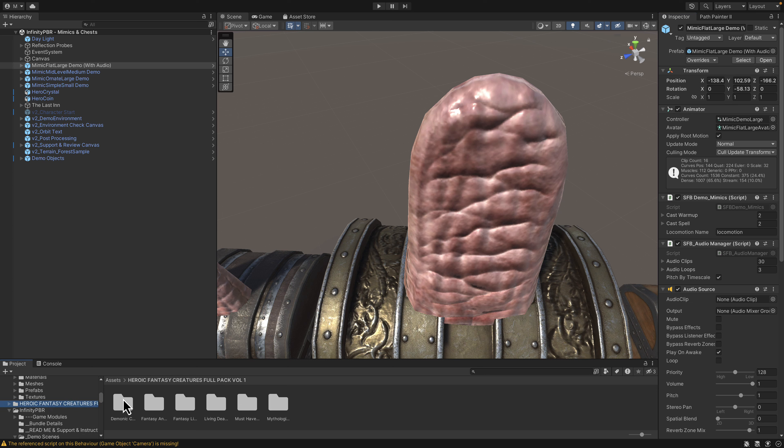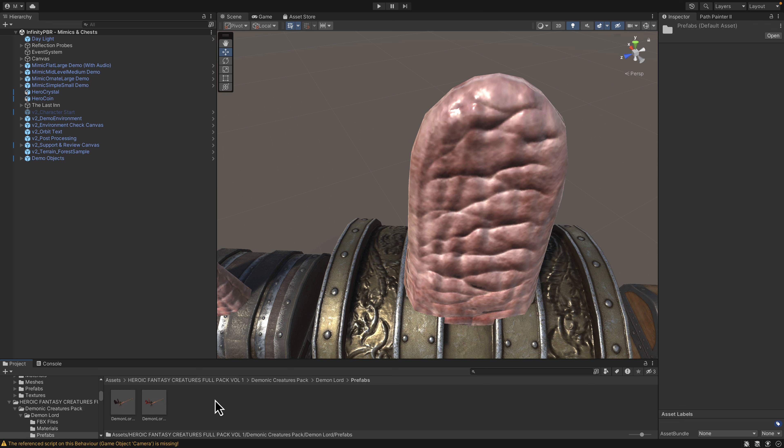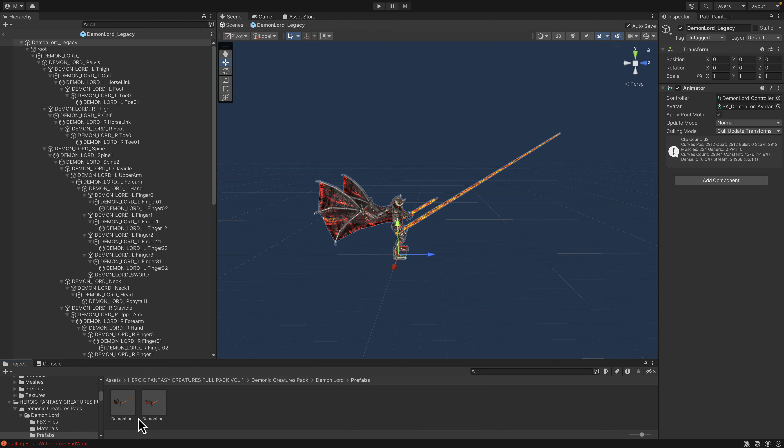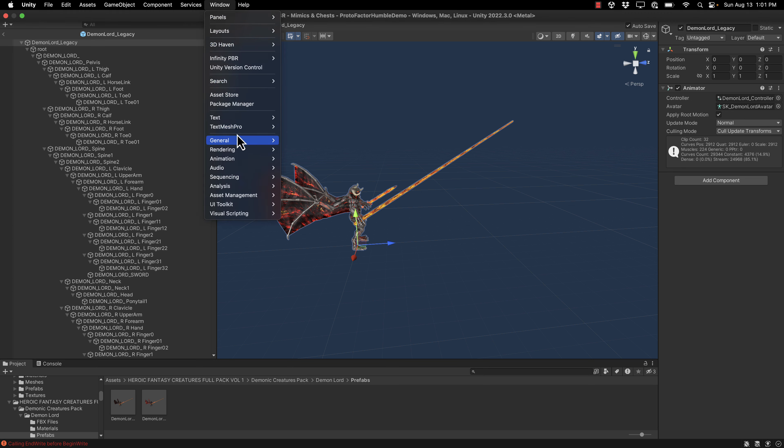We've also got more from the Infinity PBR with fantasy creatures, such as a demonic creature pack. There are golems, an oak tree, and a demon lord. Let's check out the demon lord — here is the prefab for the demon lord. Let's go check out the animation on this guy as well.